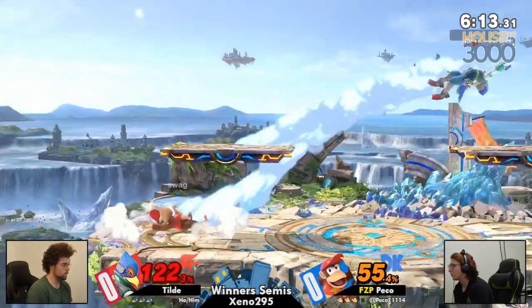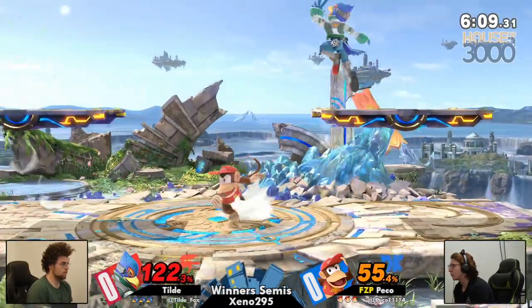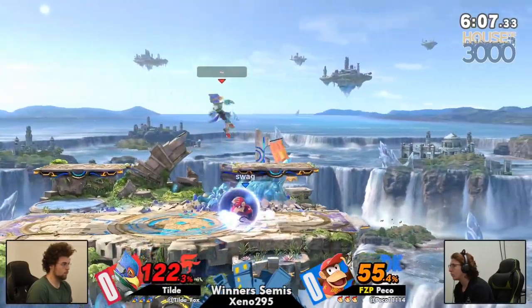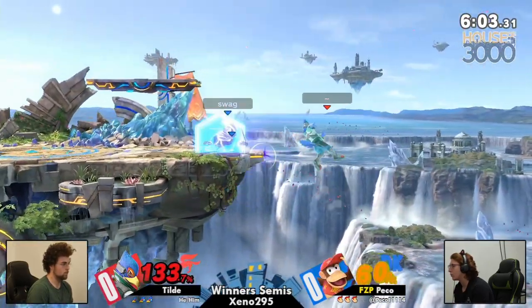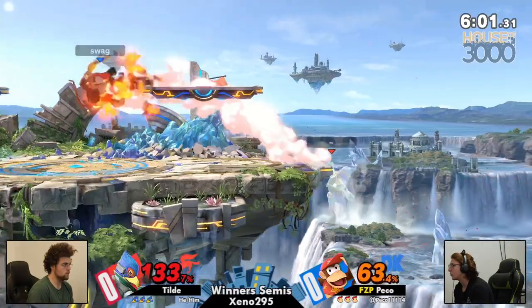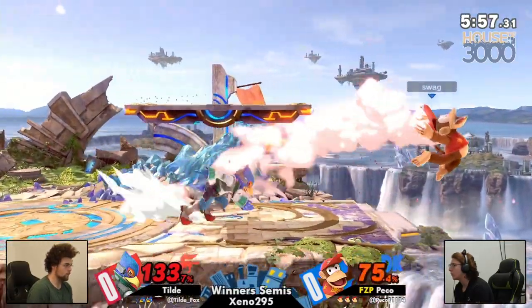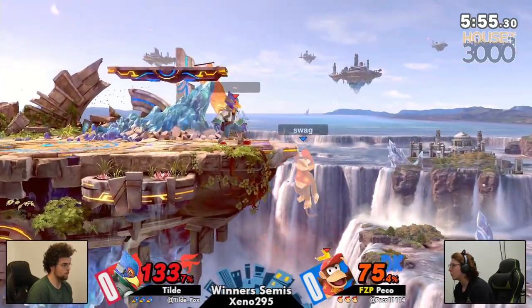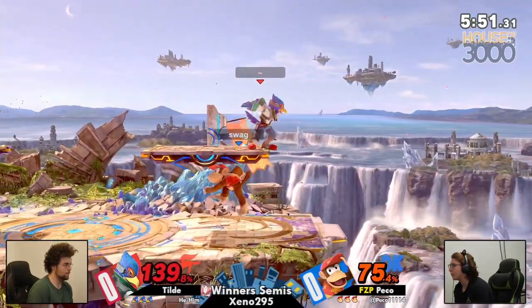Tilde actually getting a little combo started here. The reflector taking some chip damage as well but Tilde's at 122% — that's really scary, that's really anything Peko wants to do. Back in the air, a ledge situation with the banana in hand on ledge, but thankfully Tilde able to find the stage relatively safely and hopefully able to have his own combos with these down airs.